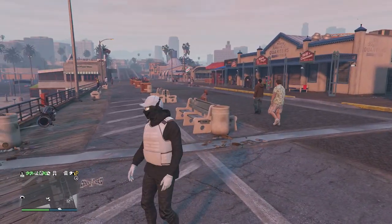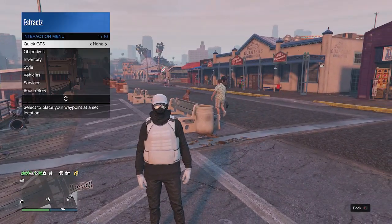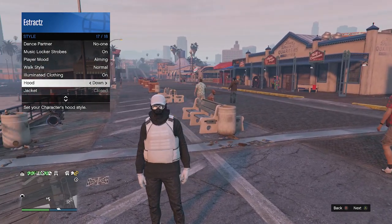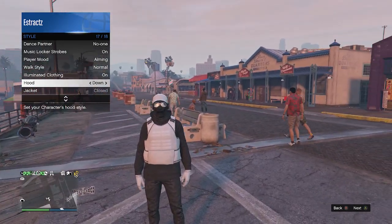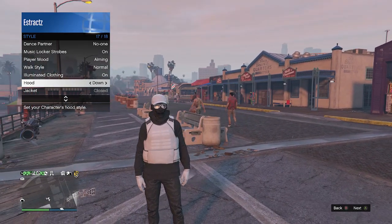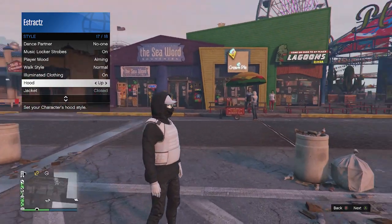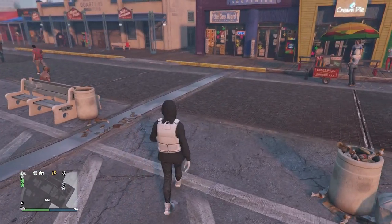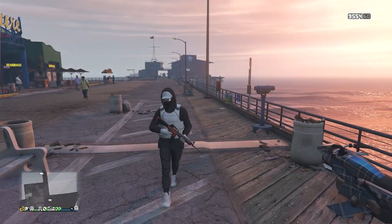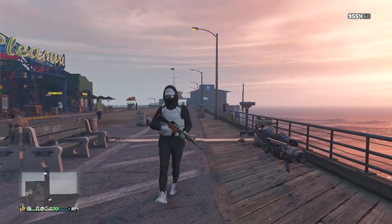For the final part, pull up your interaction menu, go to style, scroll down to the bottom which will be on slot 17 — you should be hovering over hood. Once hovering over hood, press right on the d-pad once to put up your hood. That's pretty much it for this outfit. Go to the clothing store and save this outfit on whichever slot you want.